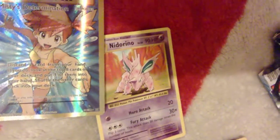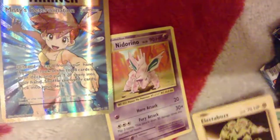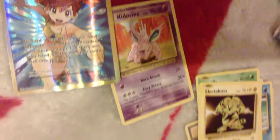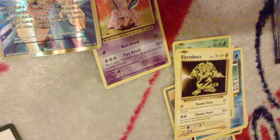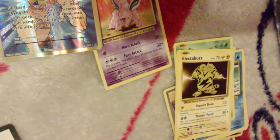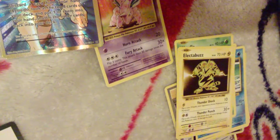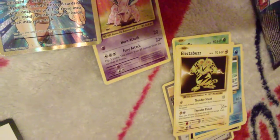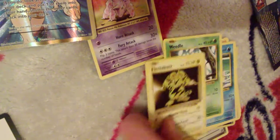Next is Budew with Thunder Shock. Thunder Shock: flip a coin — if heads, your opponent's active Pokémon is now poisoned. Thunder Punch: flip a coin — if heads, this attack does 10 more damage; if tails, this Pokémon does 10 damage to itself.